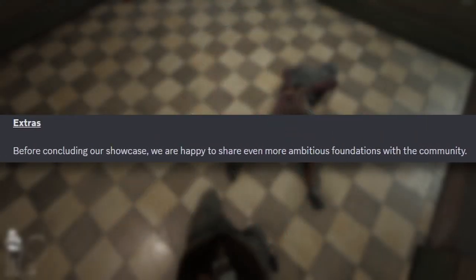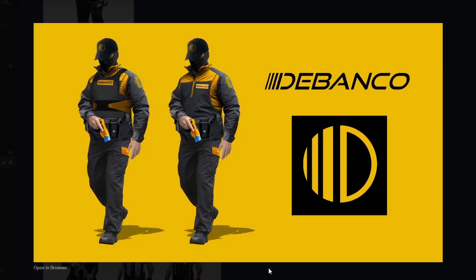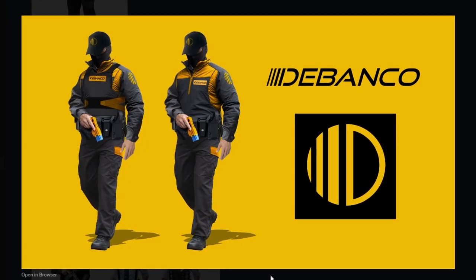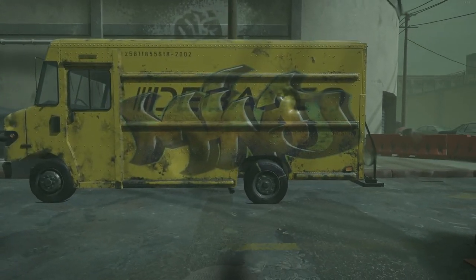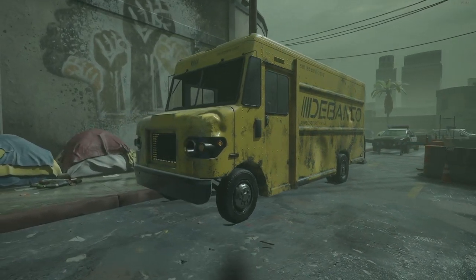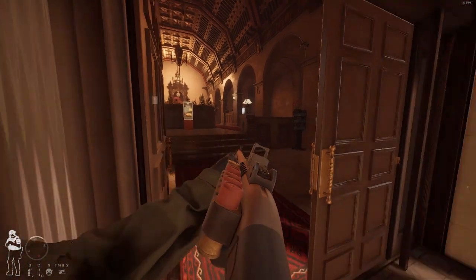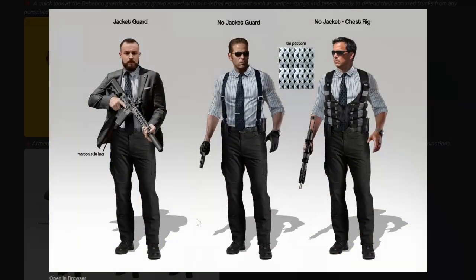Before concluding the showcase, they share a look at the Debanko guards security group, armed with non-lethal equipment such as pepper spray and tasers, ready to defend their armored trucks from any perceived threat. If you've ever looked around the maps, you'll always find these Debanko vehicles — they don't really look like armored trucks, more like UPS or FedEx trucks. That's probably why these guys are just walking around with tasers instead of M4s.